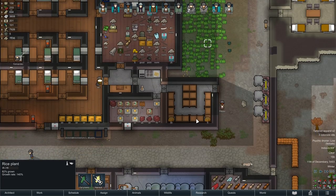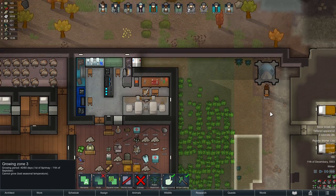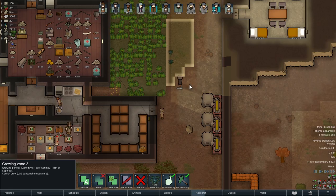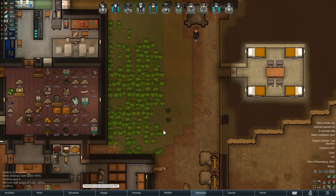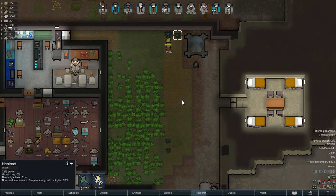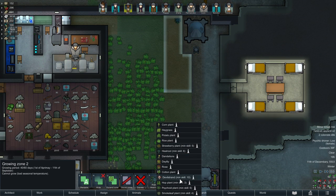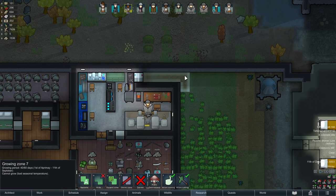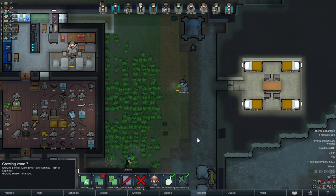I wish this rice would grow faster because I do keep running out quite frequently. Heel root - I'm good on medicine. I feel like I might be able to cut one patch of this back to potatoes. Fertility is all 140% around here. This is ready to harvest, that is getting there. So I think I'm gonna cut this back to potatoes. And of course devil strand, in case I need to make another bionic eye.